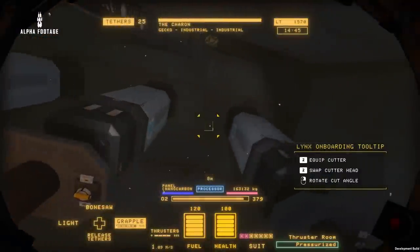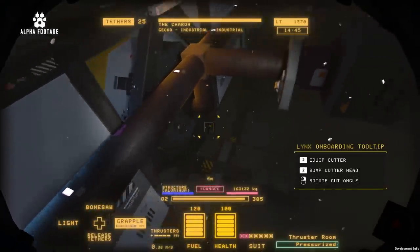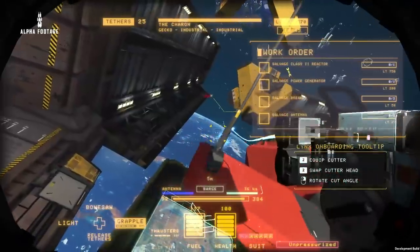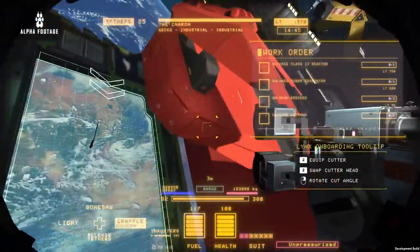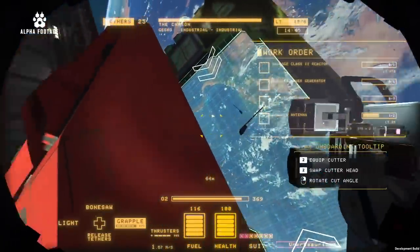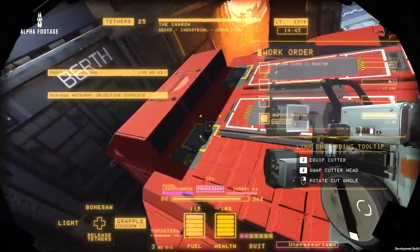These are the ship's thrusters, connected to the reactor by fuel pipes right here. These pipes are filled with fuel, so we should try to find a way to flush them before making any cuts. The work order is asking us to salvage some antennae, so we're going to snag them with the grapple tool and deposit them on the barge. Our grapple tool has been upgraded, so it can grab, pull, and push both light and heavy objects pretty quickly.